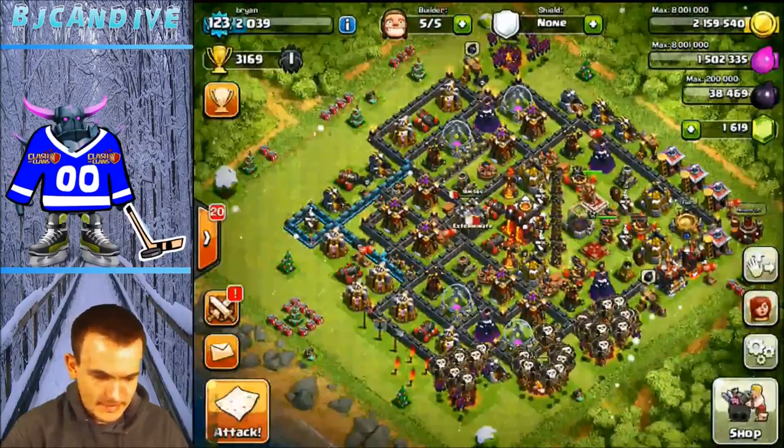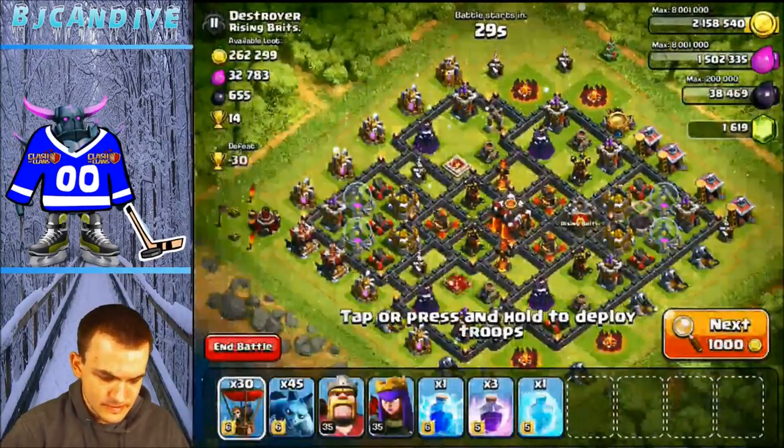And when you find a base worth over 35 or 36 cups, it's a no-brain attack. Even if you don't know how to attack it, especially this high, you have to attack it. So you kind of learn how to attack any kind of base layout.